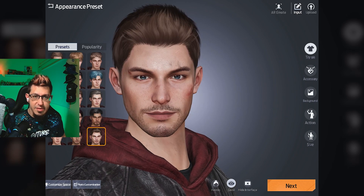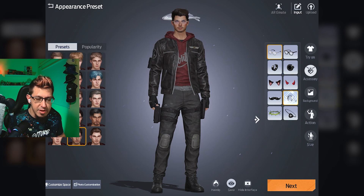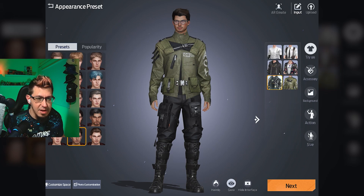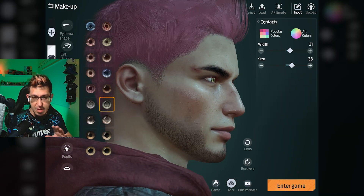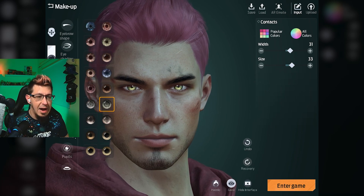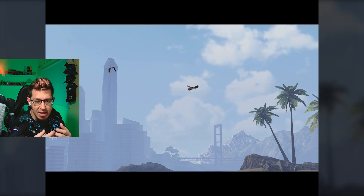Starting off with the character selection screen, you have so much to adjust, so many customization options. I've seen many of these already but this is next level. This is the stage where you can spend three hours without actually entering the game, so it can be overwhelming. I simplified it — I just selected the red hair, yellow eyes and wanted to enter the game, and that is the next highlight.